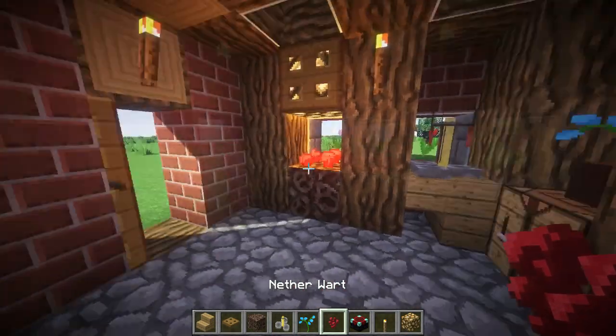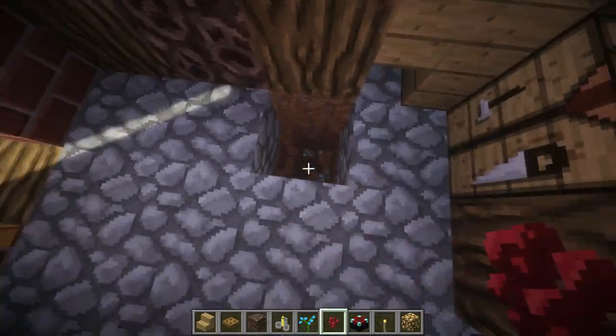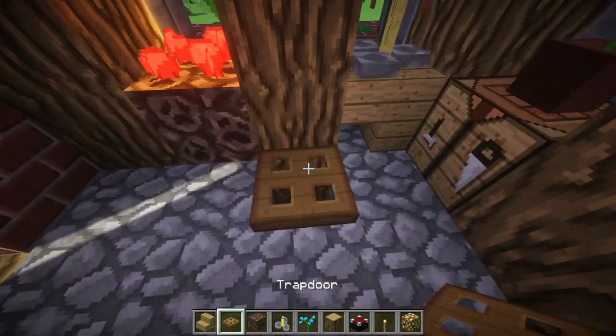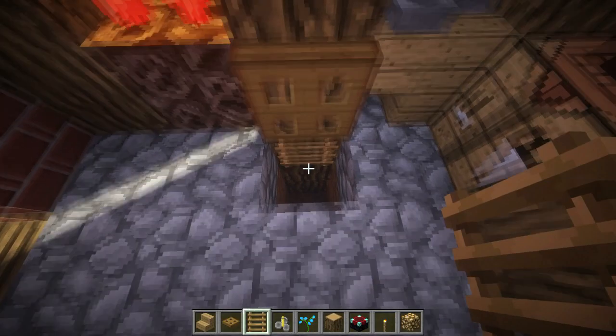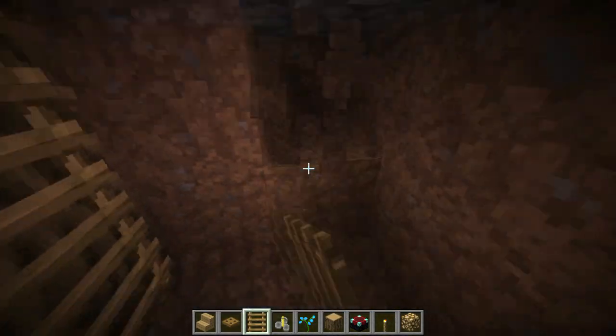From the outside it doesn't look too special, but the interior I just love it. Right here we are going to go down — this is going to be the downstairs bedroom area. It's a pretty easy thing to build, so do not worry guys. We're going to grab the ladders here, then grab our trap door and build down a little bit and break out some area in here.